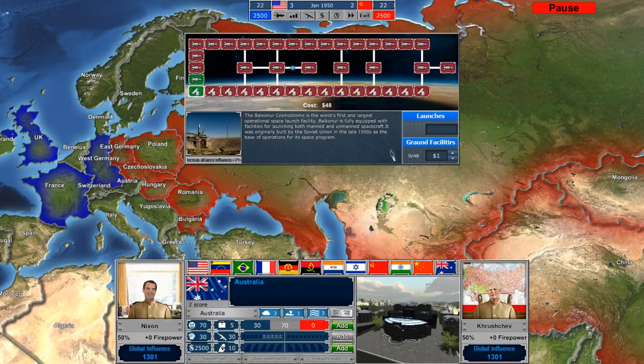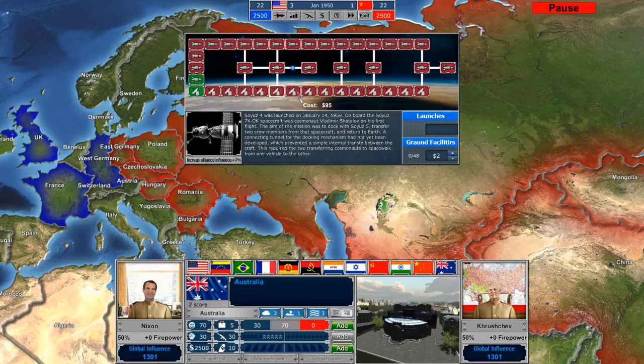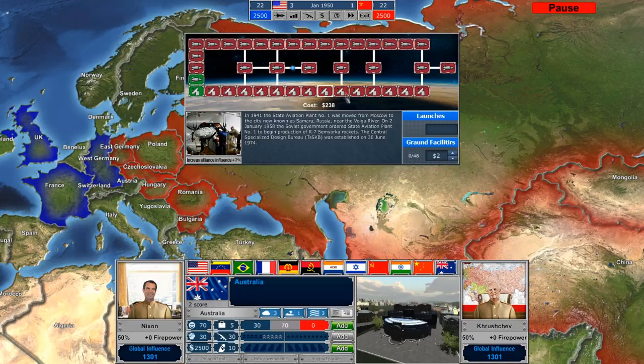It would take 48 months at this spending level to build that initial Cosmodrome. I want to get an early edge, so we'll actually assign a second dollar as well, which means in two years we will accomplish this first goal. These different milestones all cost varying degrees of money as you go through, and some of them get pretty expensive — you could really sink your budget quickly.